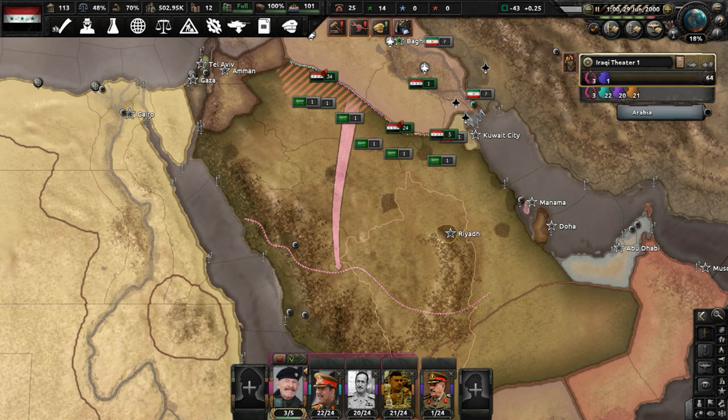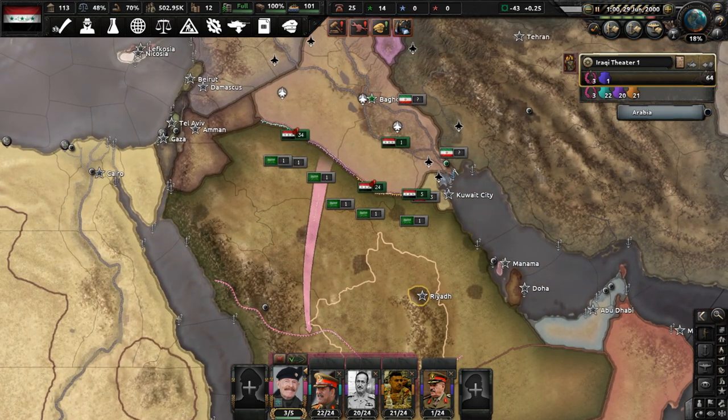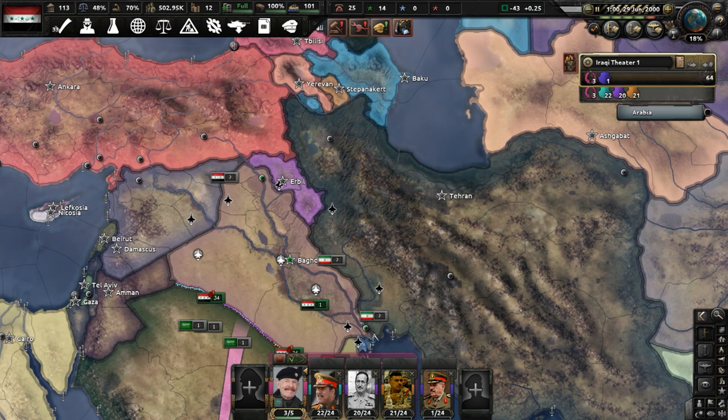Let's now complete Nationalism, which will take 70 days — from this we'll get a drift toward nationalism. At this moment in time, we are positioning ourselves to eventually attack Saudi Arabia later in the year 2000. But this is going to be the end of part one of my Iraqi Republic playthrough in Novum Vexilum. If you enjoyed this video, make sure to like it and subscribe.